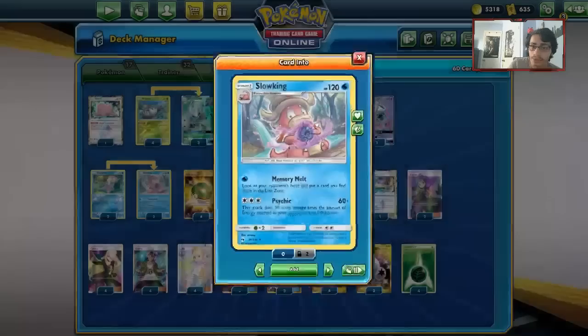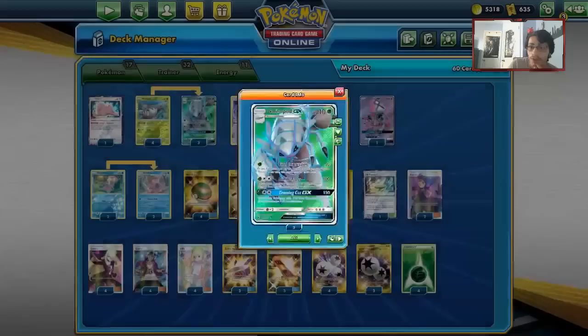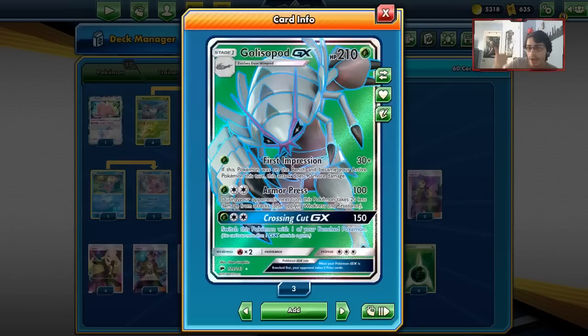We've seen a lot of partners with Glissapod — Garbodor, Zoroark, and now we're trying out Slowking. For items, we've got four Nest Balls, a Stretcher, two Switches, and four Ultra Balls. I'm running one copy of Life Force — a really cool card with Glissapod because you can heal it. Glissapod is already tanky because of Armor Press.